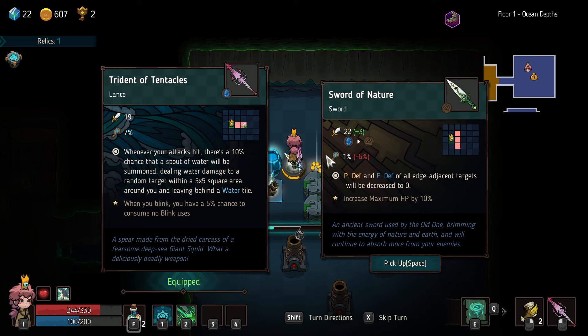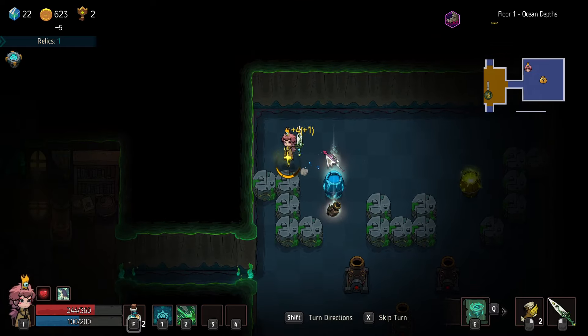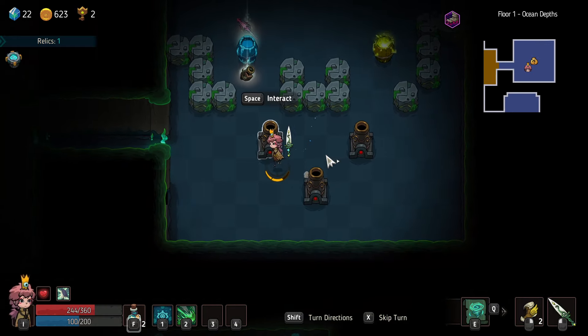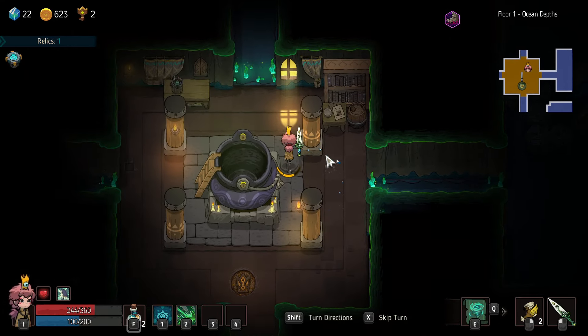Physical defense and elemental defense to all adjacent targets — edge adjacent targets will be decreased to zero. And increase your maximum HP by 10. Interesting. Try it out — and at the very least, until we leave the floor, we could just come back here, share it out again if I don't like it.